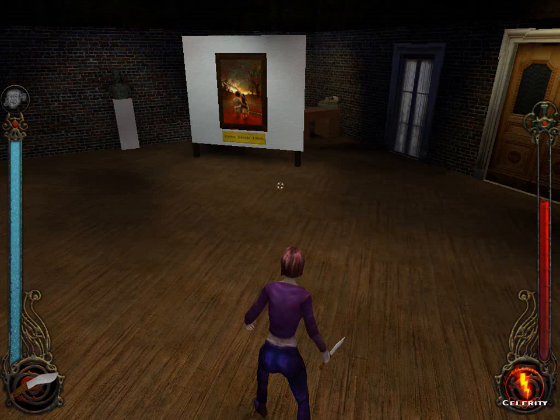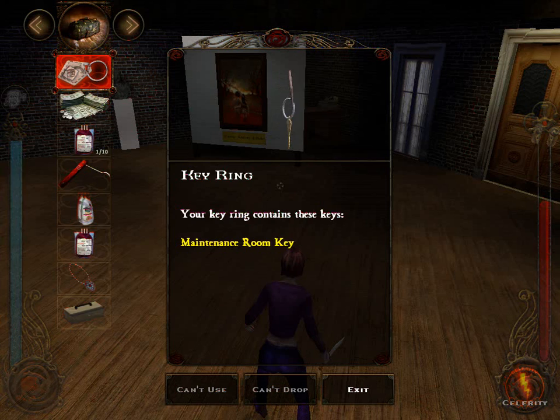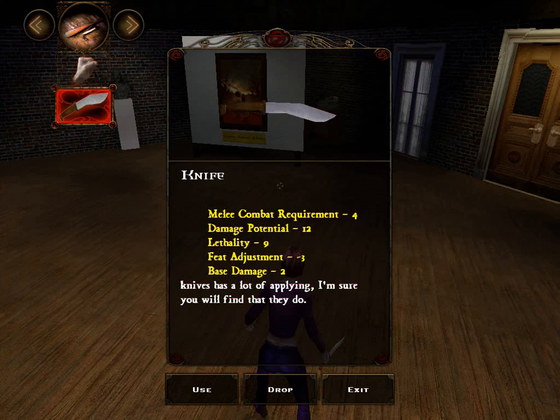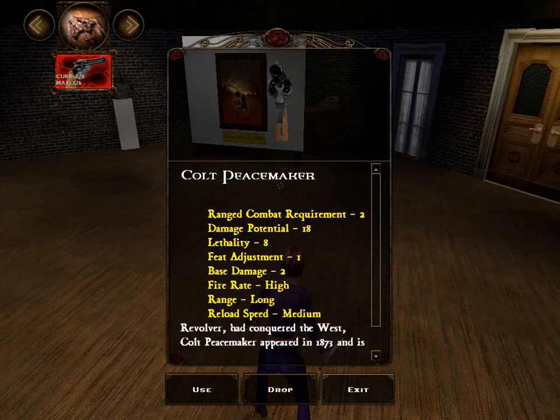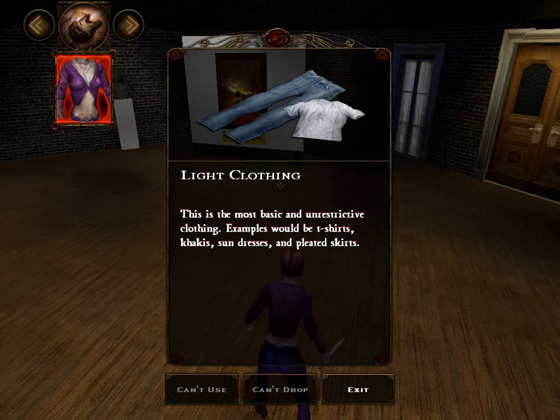On a side note, I don't know if this is the unofficial patch 6.3 that does this. As you can see, I have the Arsenal mod installed, and it's not the Arsenal mod because I did this before having the weapons mod installed. I would recommend the Arsenal mod to anyone — the modder, I can't remember his name, but he will be duly credited in my description.